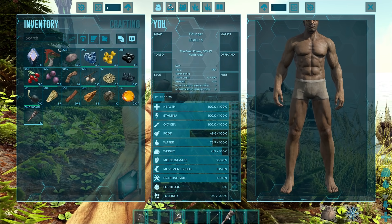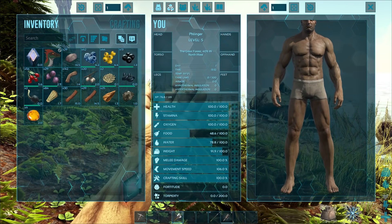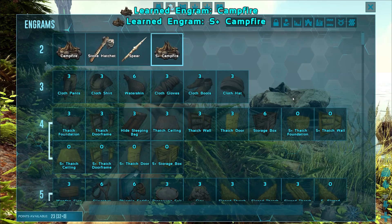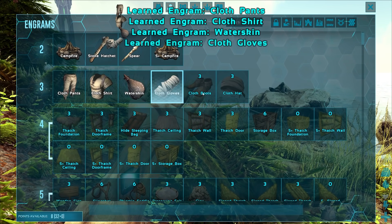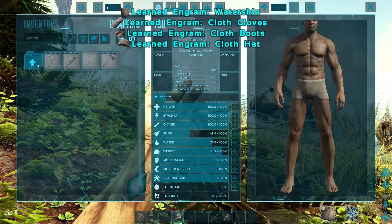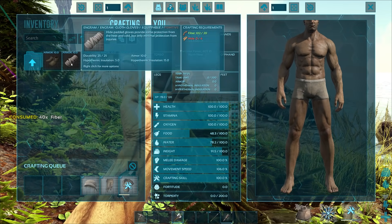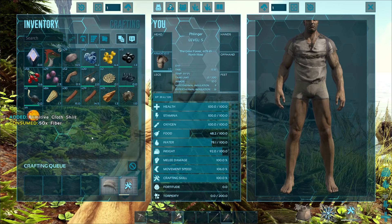We've got more levels, so let's grab an S-Plus campfire. I'm not normally used to playing with mods solo but I figured why not this time. We've got primitive melee going, and now we need to find a willing victim for some hide — that's always fun.